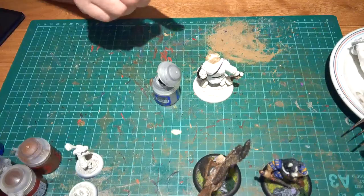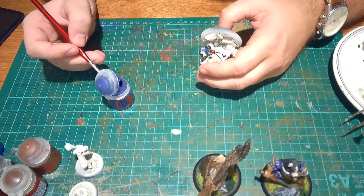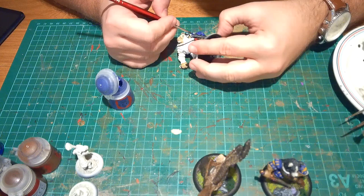I came back to the shield and did the Dawnstone as I alluded to earlier — just a little bit of Dawnstone and gave it a quick dry brush around the edges to highlight them. I then moved on to Macragge Blue — another Citadel paint — for the fleur-de-lis on his shield. He's got a wolf symbol in the middle of the fleur-de-lis as well, so I coated essentially the whole thing with the blue and went back over it after.